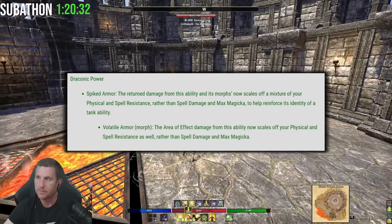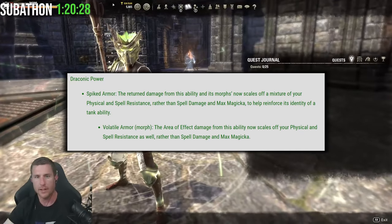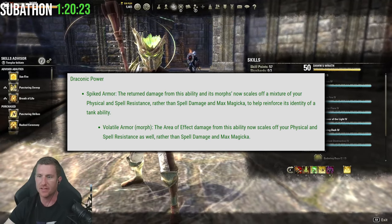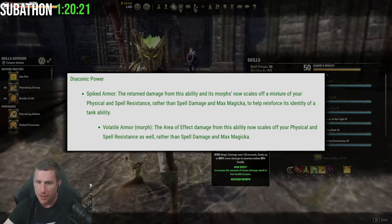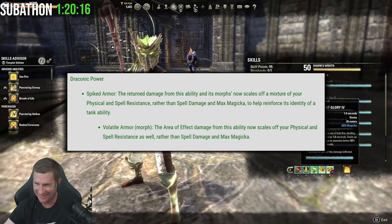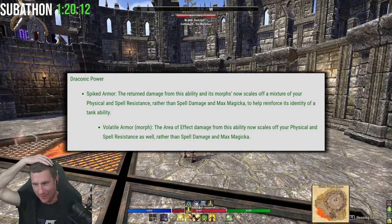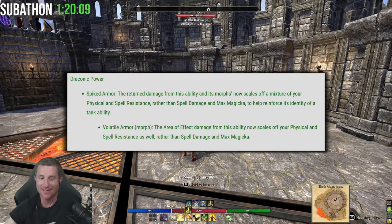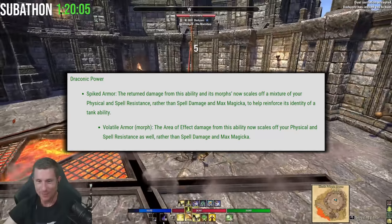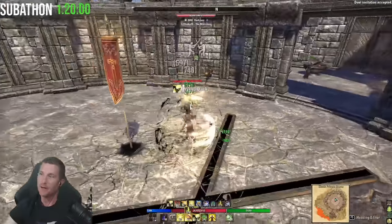Draconic Power — Spiked Armor, specifically Volatile Armor: the area effect of this ability now scales off your physical and spell resistance rather than spell damage and max magicka. This is a tank and stamina DK buff. Stamina DK didn't have high spell damage or max magicka, so this damage-over-time AoE will hit harder for them — in fact it's one of the hardest-hitting damage abilities available. Mag DK it'll still do decent but may not overperform. For tanks it's going to do good work. Necromancer end of things had no major changes, just some bug fixes.